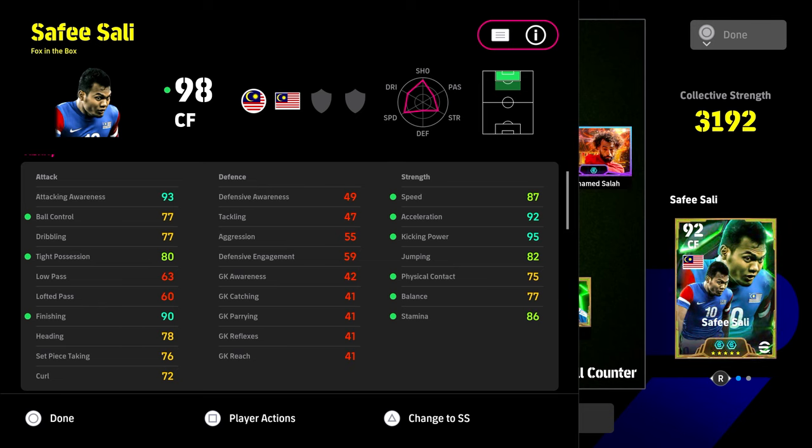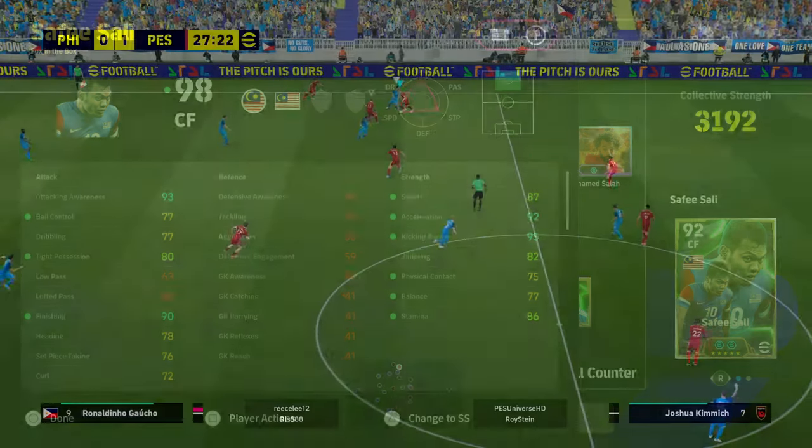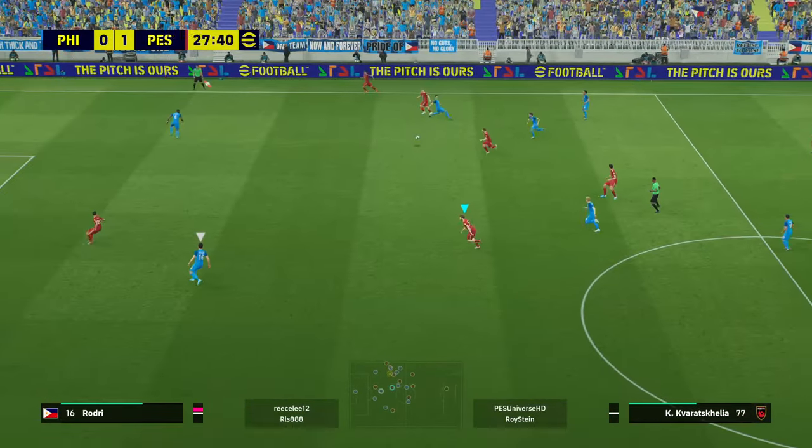I'll show you some clips now. Here's the build: 92 acceleration, 95 kicking power, 90 finishing, tight possession at 80, and speed at 87. Obviously the stats will vary depending on what manager you're using.